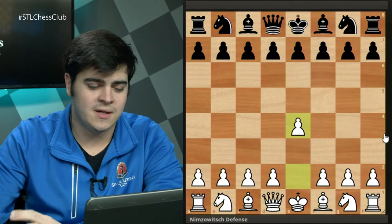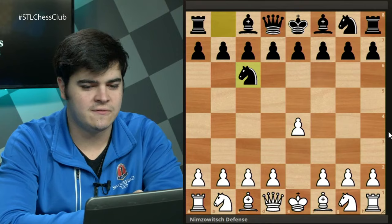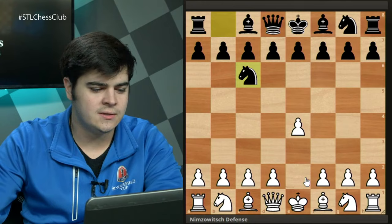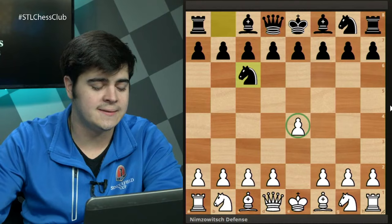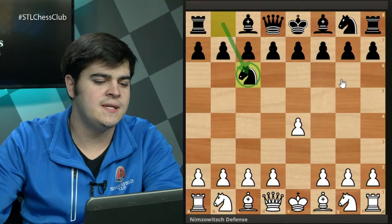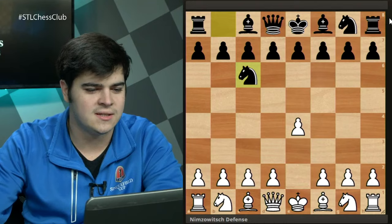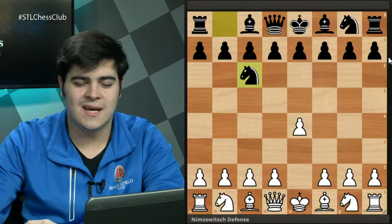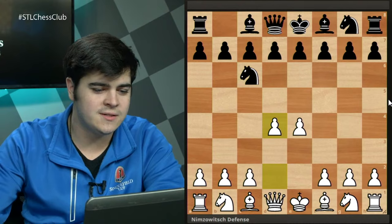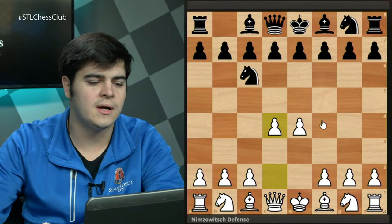The Nimzovich defense comes after 1.e4 and black plays 1...Nc6. White has played pawn to e4, claiming space in the center and trying to take control. With black's first move, knight to c6, you might see this a lot around the 1200-1400 level. It looks like you're developing a piece and controlling the center, but this is not the case. If white wanted to, they can just play pawn to d4 anyway.